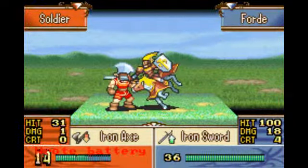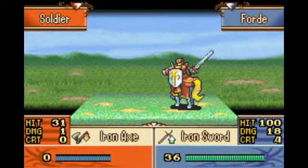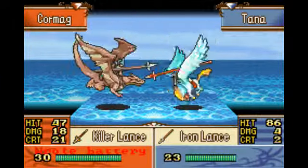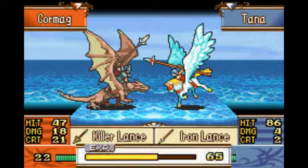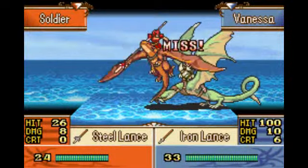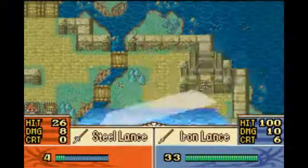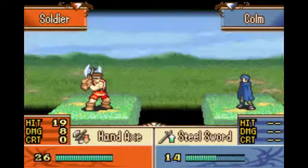Oh god, oh god — holy crap, that could have been seriously bad. Alright, and we can show off Vanessa — she looks really awesome. I really like the Wyvern Knight; it's a really awesome class. I like how the dragon doesn't have arms, it just has wings. It makes it look more agile and faster. Okay, thank god that didn't hit.